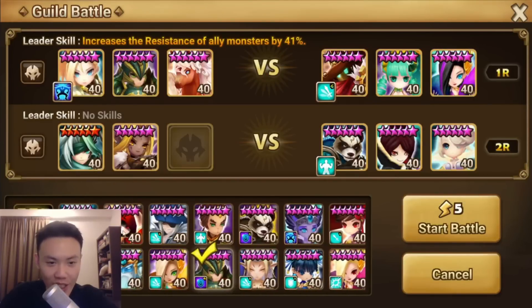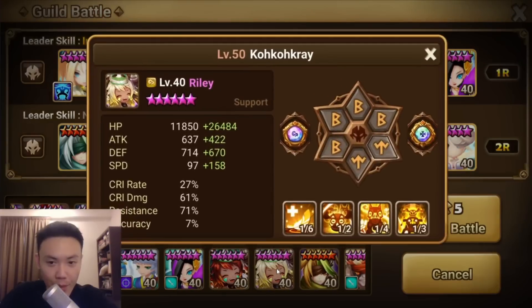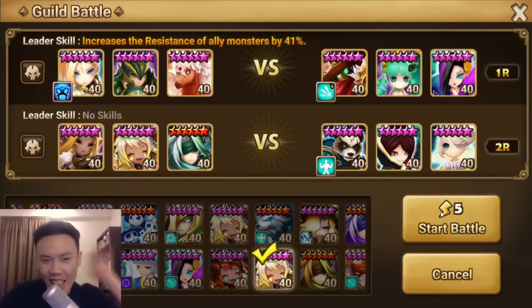We have no leader skill yet, and we need a very good healer on our side — possibly a Ritey. Although we don't have any leader skill, I think it can work because we got good armor breaks from our team and pretty good damage as well.